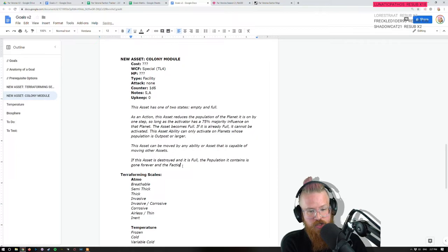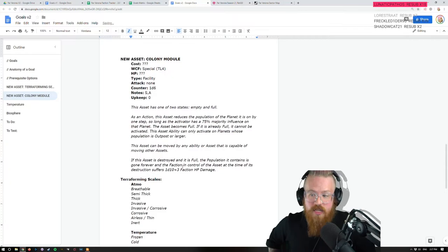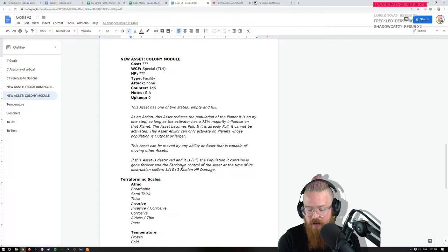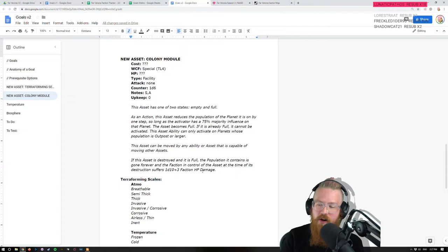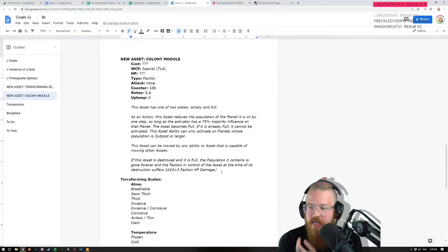If this asset is destroyed, the population is gone forever and the faction in control of the asset at the time of its destruction suffers 1d10 plus 3 faction HP damage — it represents the people of your faction being like 'how did you let this happen.' It damages your internal solidity because you let this occur. If you steal it then it gets blown up — tough shit, it's yours.